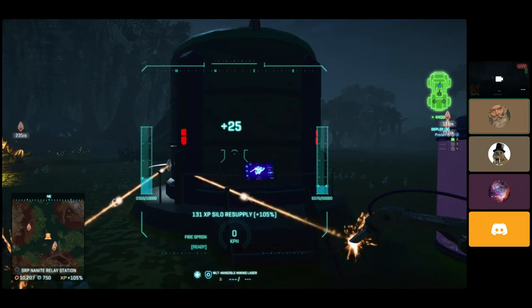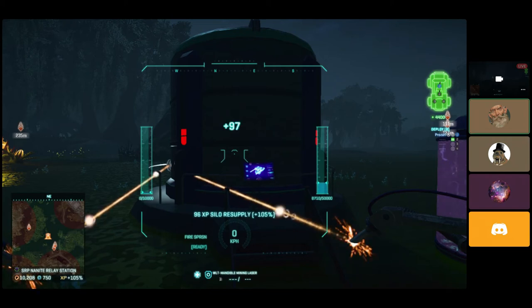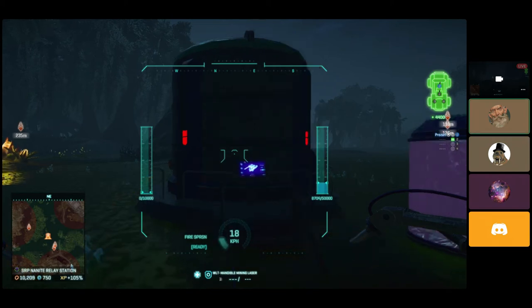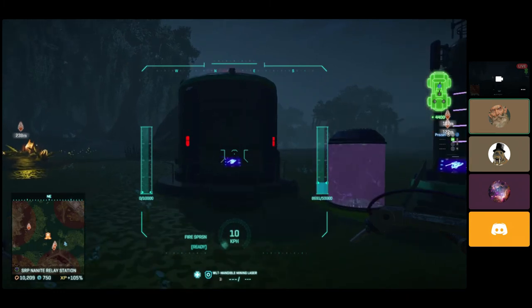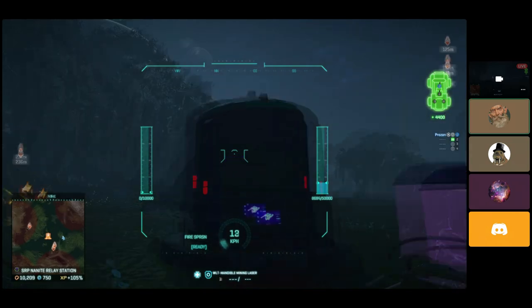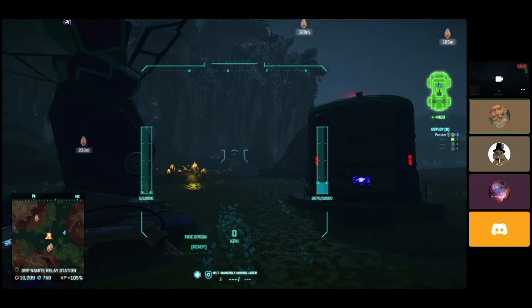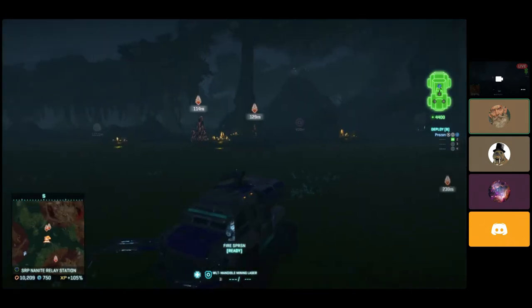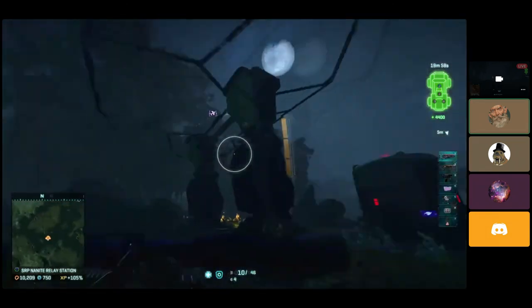There's nothing super complicated about this — you're literally just pulling things and left-clicking to place them, and then left-clicking to put the Chordium into the silo. We have a little over 8,500 Chordium. It drains at a pretty good rate, but this alone is good enough to run several routers without worrying. I could go get more Chordium from those nodes if I wanted, but for educational purposes, this will do. Everything's ready.